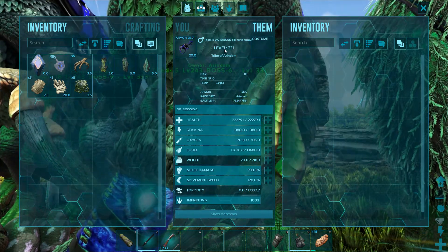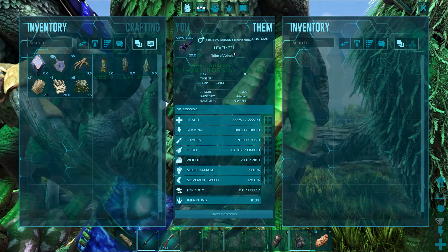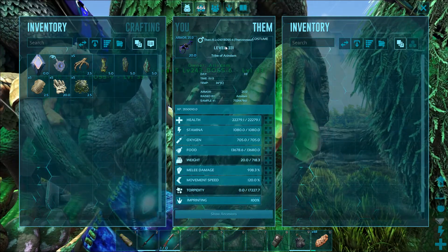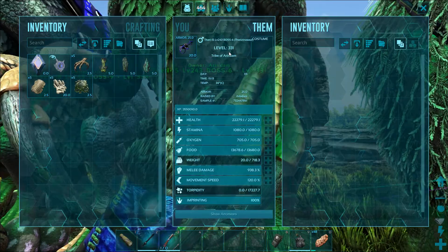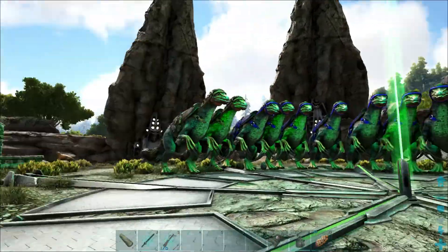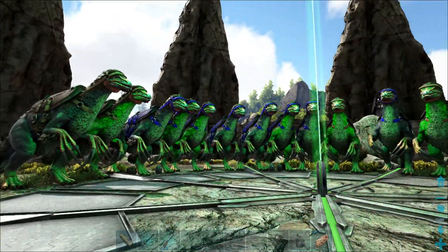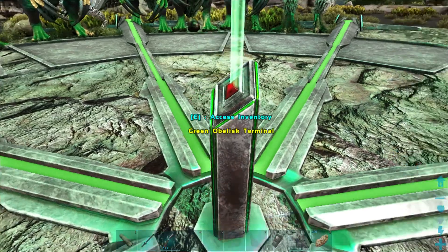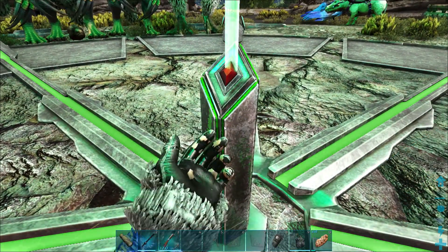For leveling these Therizinos up, I either used a Broth of Enlightenment or I took one of those 4x boosts you get from dossiers and started a killing spree, murdering alpha predators and farming the snow cave multiple times. It's a time-consuming process to do for 19, but it will defeat the boss so it's well worth it. For the beta boss fight you will require: